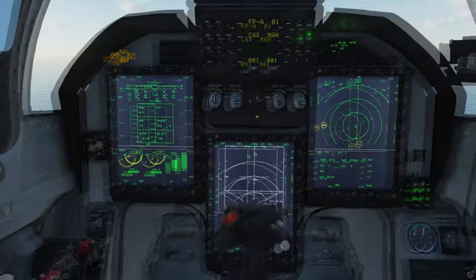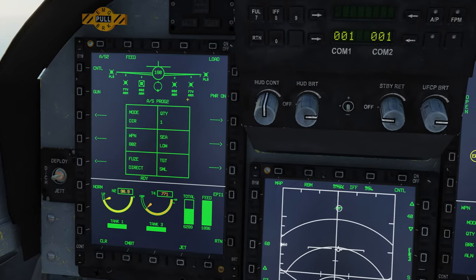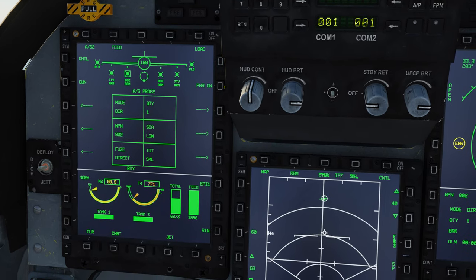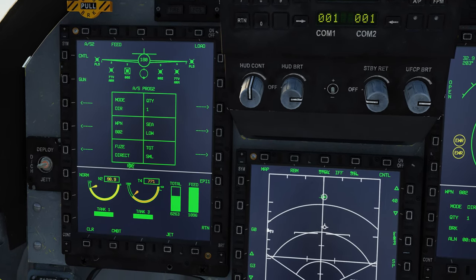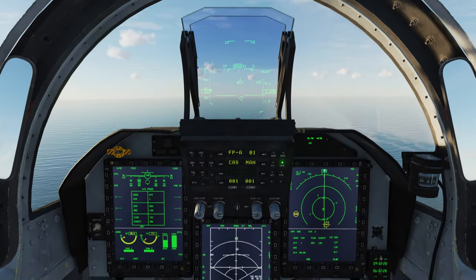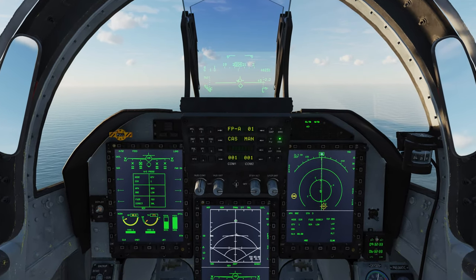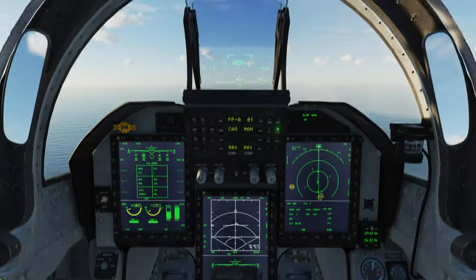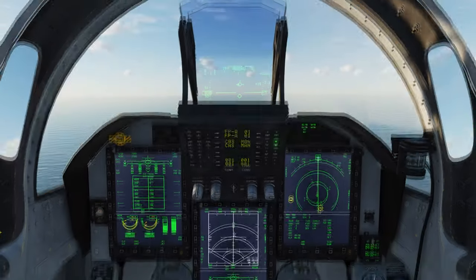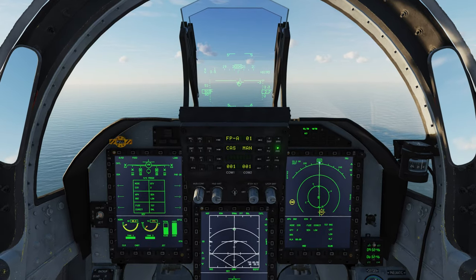We are going to switch to our C-802 missiles, use the direct mode, fuse direct, and power is now on. The missiles are essentially fire and forget. When it comes to the missiles, just launch two of them at once — there is seldom any reason to launch just one.